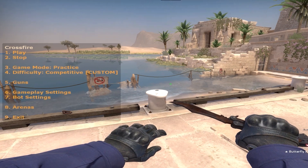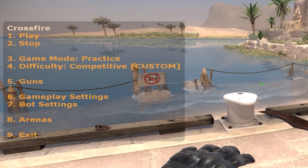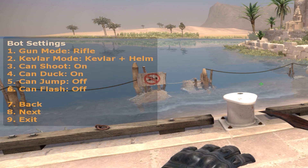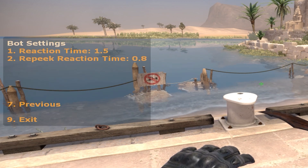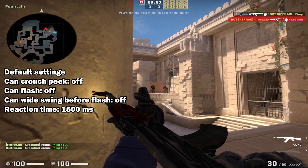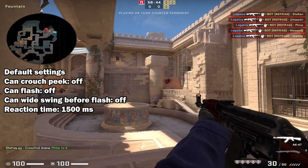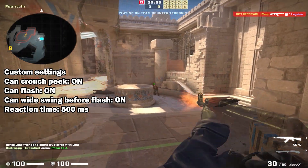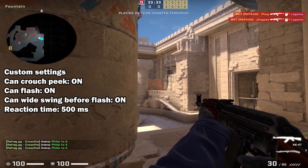If you want to further customize your gameplay, you can bring up the settings menu by typing .menu in the chat. Here you can choose the gun you'd like to use, the arena you'd like to play in, and most importantly, you can customize how the bots behave. You can make it so that they crouch peek you, flash you before they peek, have a quicker reaction time, and so forth. Basically, with the right settings, these bots are absolutely insane.